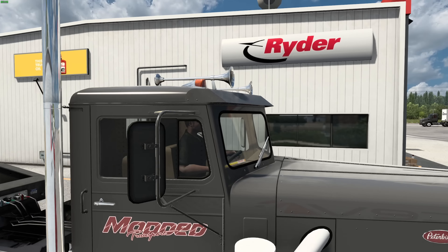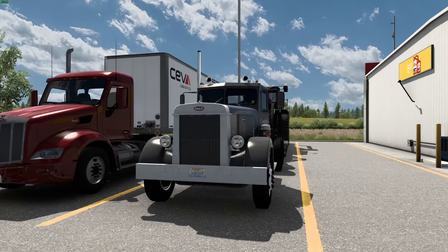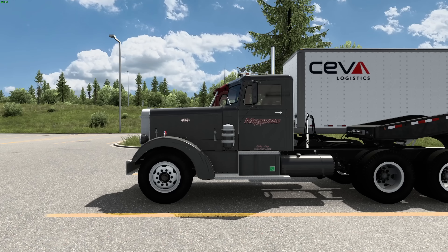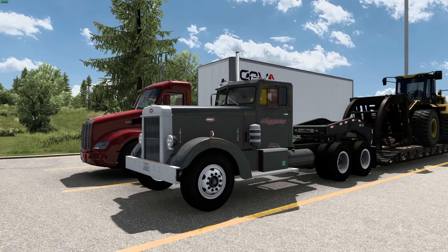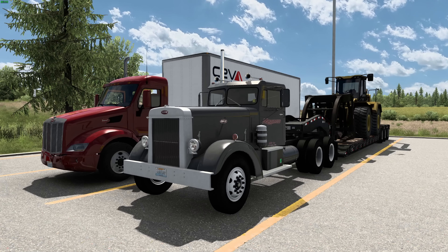We stopped over at the Rider Paint Shop, and as you guys already saw, the truck is nice and lettered up — Modded Transport is sitting on there. No DOT numbers, we're gonna run this pretty low school. Love the nice little logo we got on there, courtesy of Mr. Natty Ice — he does all of my logos.